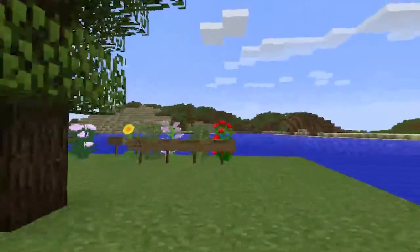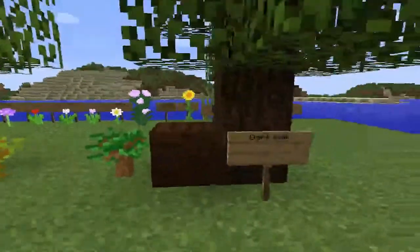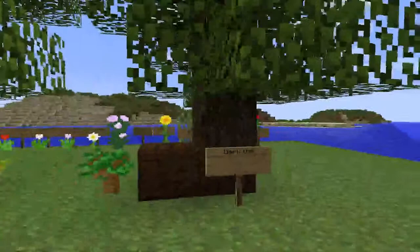And we shall continue on to the new trees. This is a dark oak tree. This is what it looks like, this is what the plank looks like, this is what the sapling looks like. All it basically is is dark oak.